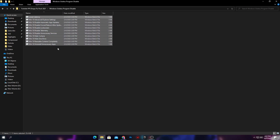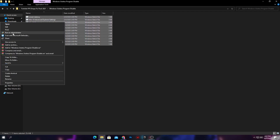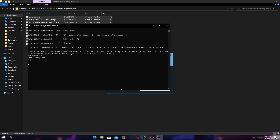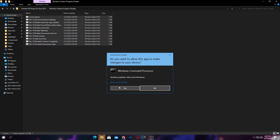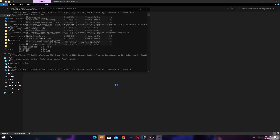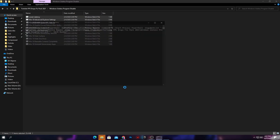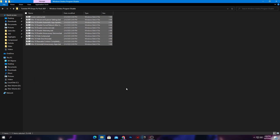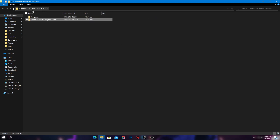Now it's time to install all of these files on your PC. Select all the files from the folder, right-click, and make sure to run as administrator. Click Yes and this will install all of the files one by one — keep pressing Yes. All these files are safe and won't harm your PC. Make sure to install all of them for getting better performance in Fortnite.